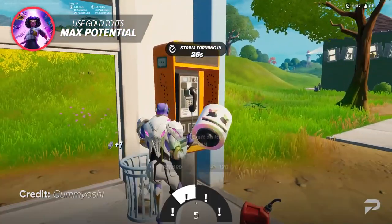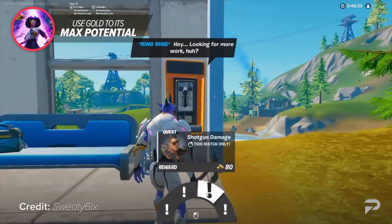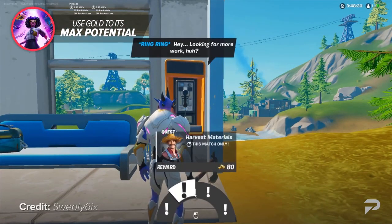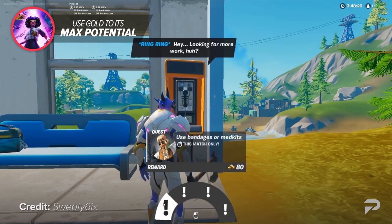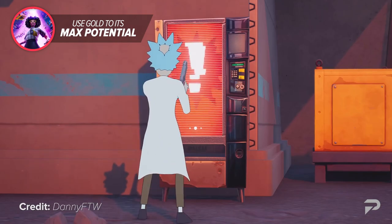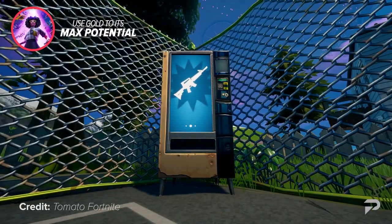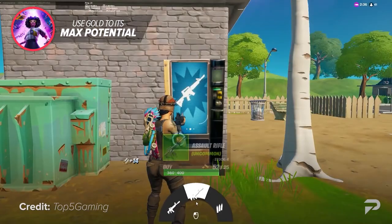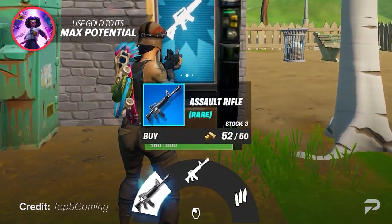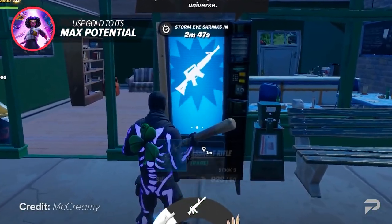You can now earn gold by interacting with payphones scattered around the map and activating a quest of your choice. After completing a quest or using another method, you can use your gold in multiple different ways for a competitive edge. Vending machines have been added back to the game in the form of mending machines which sell heals for gold, and weapon-o-matics which sell weapons for gold. Both of these machines hold very useful items sold for a very cheap price and should be used as much as possible to minimize RNG.